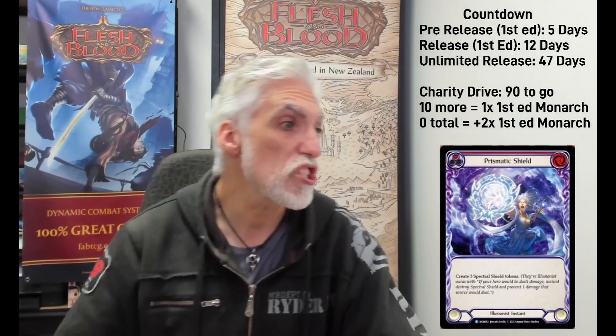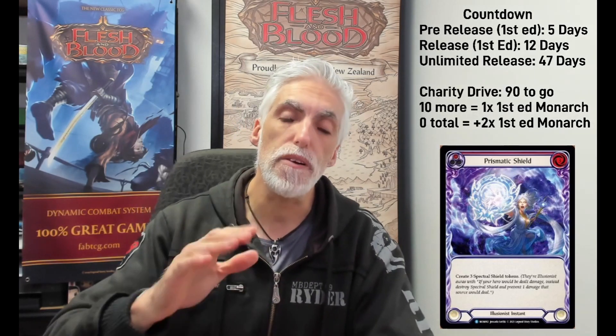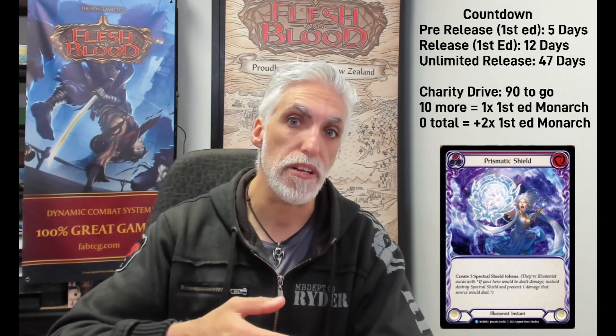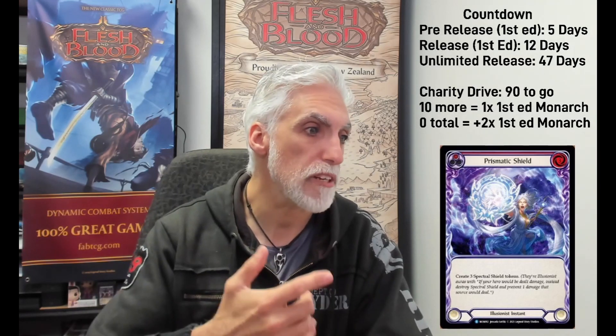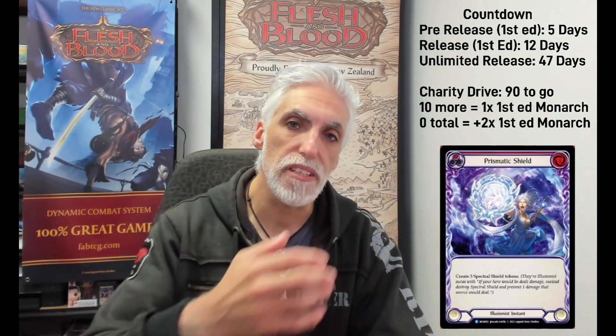Prismatic Shield: create three spectral shield tokens. The spectral shields prevent one damage each — when damage comes across you destroy the spectral shield. This creates three and it costs three. It's an instant so you can play it on the opponent's turn. Fantastic — and it's not just arcane damage, it's any damage. You destroy a spectral shield to prevent one damage, whether arcane or normal.